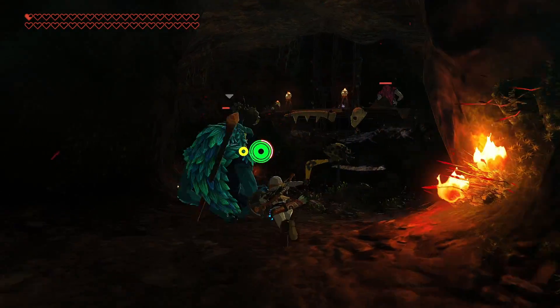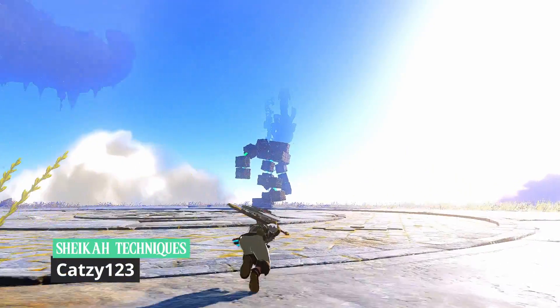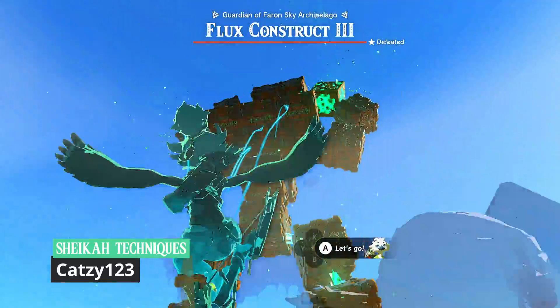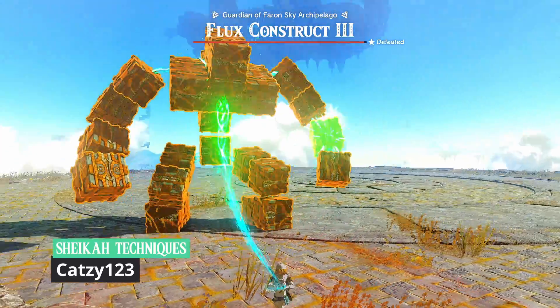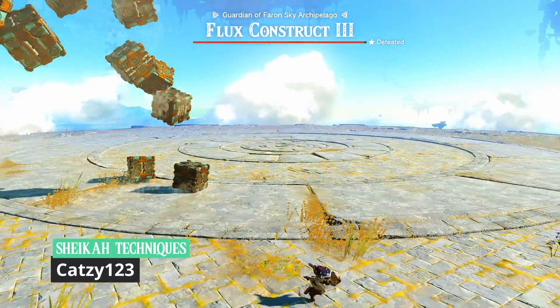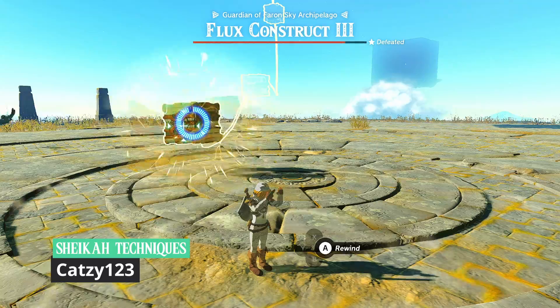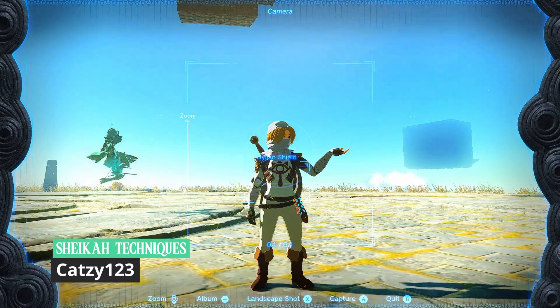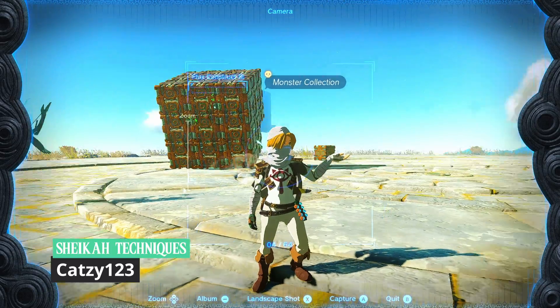The very last mod we will be looking at are the Sheikah Techniques by Katsy123. I gotta give Katsy a lot of love because this is his very first mod and there has been so much work put into it. Right off the bat, you'll notice he based a lot of the animations off of Sheik from Smash Bros. And as a melee enthusiast, I approve. The mod description states that Link decided to get Sheikah training in the time between Breath of the Wild and Tears of the Kingdom so that he can utilize his own abilities more. Nice lore.